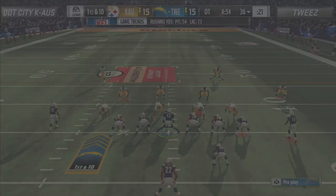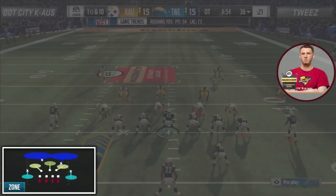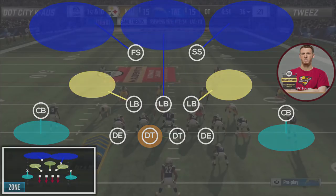The first thing to notice is the type of defense Chaos is in. On this play and throughout the game, he had been running Tampa 2 out of the 4-3 normal formation. The two main adjustments he would make would be to spy the left side defensive tackle and, most importantly on this play, he would assign the middle linebacker to play a deep third zone in the middle of the field.